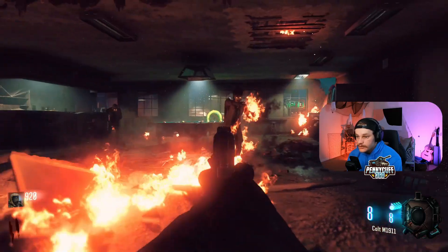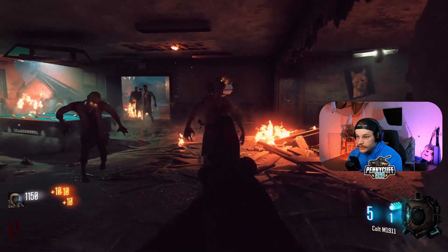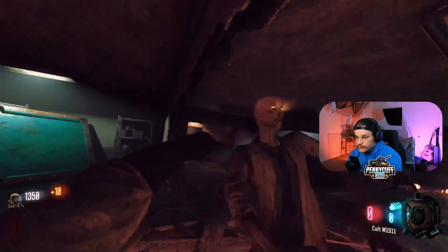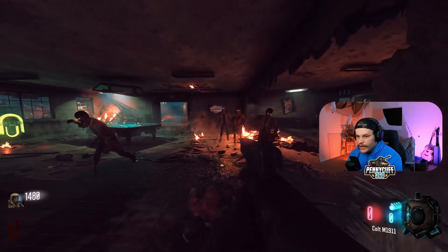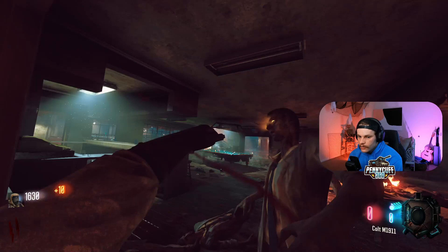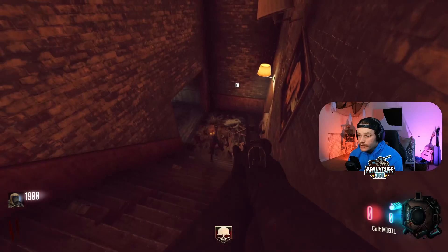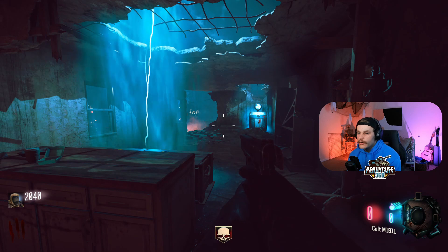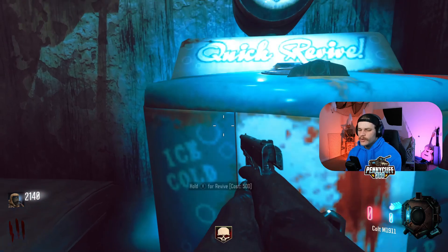I'm definitely keeping the 1911 because Mustang and Sally on this map used to go so hard. I think upstairs is where Quick Revive is — I'm 90% positive. I've played a lot of zombies since then so I could have forgotten where some things are, but I'm 90% positive. You get Quick Revive up top here. And the colors look so much better on this one compared to Black Ops 2. Oh, and the Freak 100 — I love it.